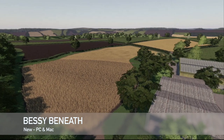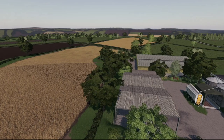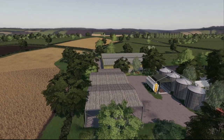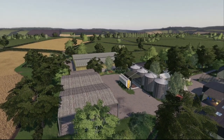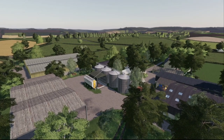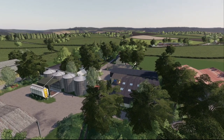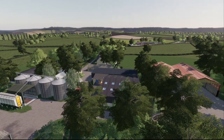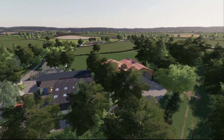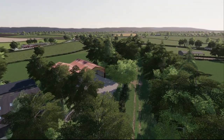Moving into new mods for PC and Mac players, we've got two of them. First is Bessie Beneath — welcome to a real-life area in Cornwall, UK. This map has eight farms: two sheep, one pig, one horse, two cow, one arable, and a contractor's yard. You also have custom crop textures, animals and yards built into the map, multiple sell points, and 98 fields ranging from large to small.